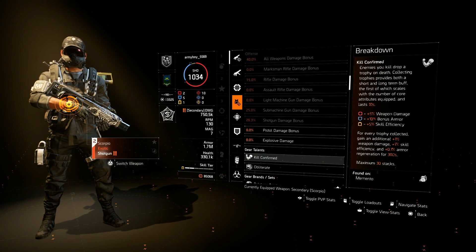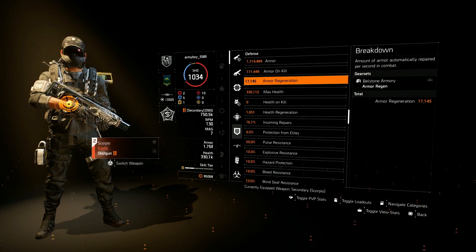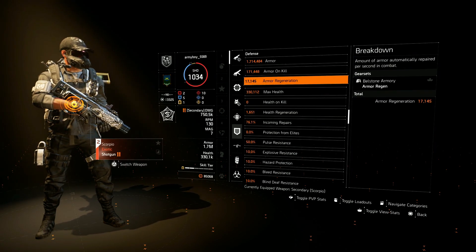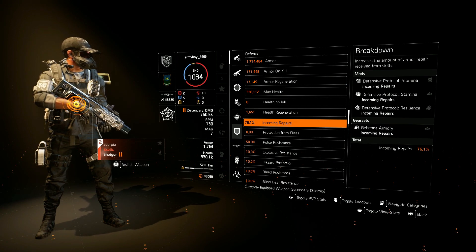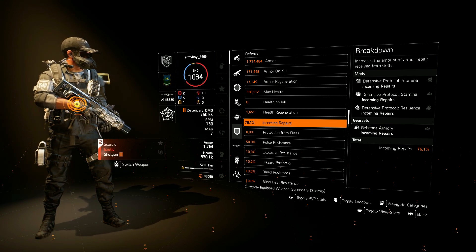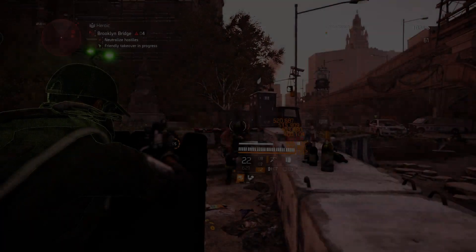For defense: we're sitting at 1.7 million armor, 10 percent armor on kill from the two-piece Belts on the Armory, and one percent armor regen without any buffs active. With the Memento we're sitting at four percent armor regeneration. With this build we're also sitting at 76.1 percent incoming repairs, coming from the three-piece Belts on the Armory and the three incoming repair mods.